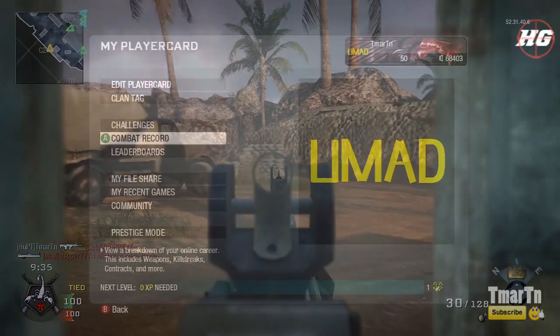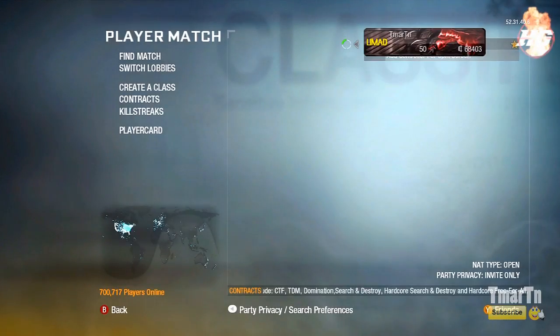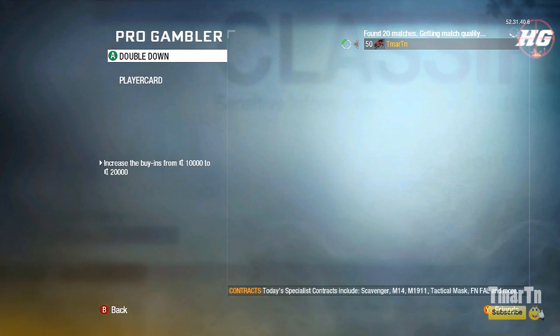So what you're going to do is once you're level 50 and you've got all your XP and everything you need to be able to prestige, you're probably going to have a lot of money left over. So what you want to do is go into a pro gambler high roller wager match mode.